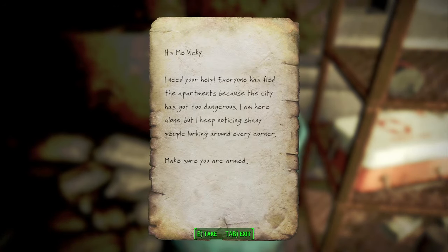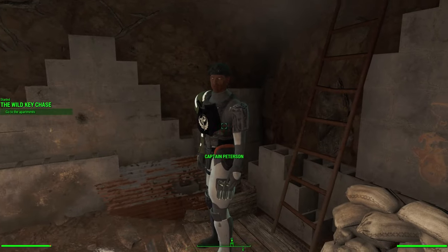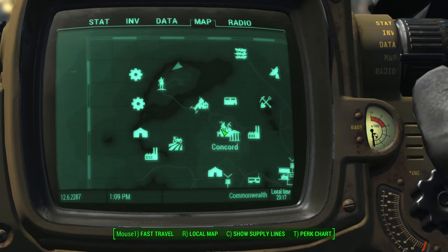The letter reads: 'It's me, Vicky! I need your help. Everyone's fled the apartments because the city has gotten too dangerous. I'm here alone, but I keep noticing shady people lurking around every corner. Make sure you're armed.' Wild Keychase — go to the apartments.